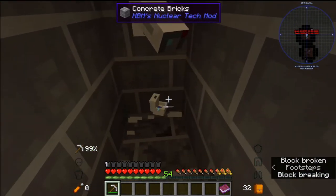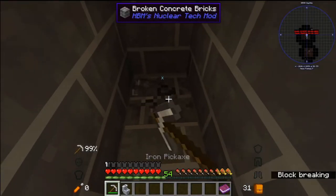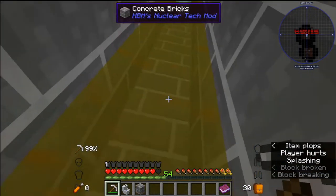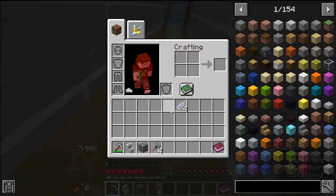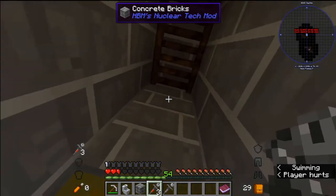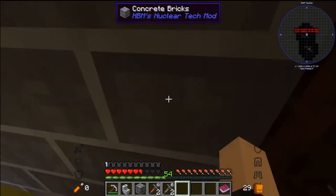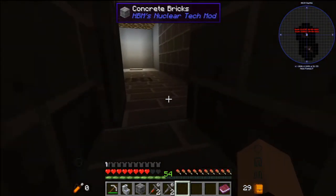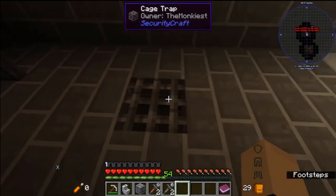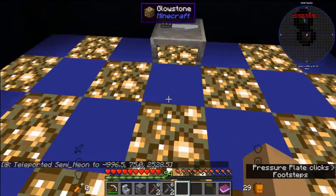I'm gonna break this toilet here. I probably should have these in my hotbar. I don't know what I'm swimming in but it hurts. That was a little difficult. Over here we got this little cage trap thing — we're not stepping on that. We have a pressure plate.